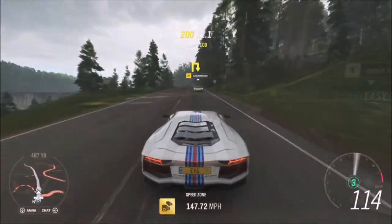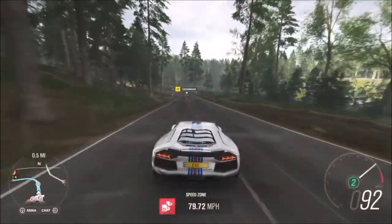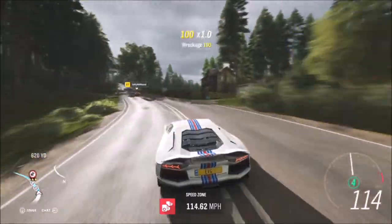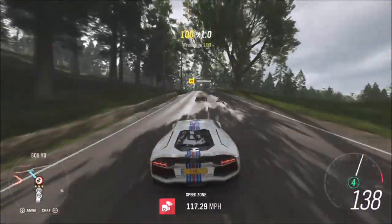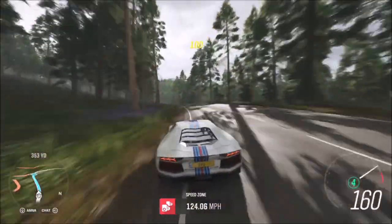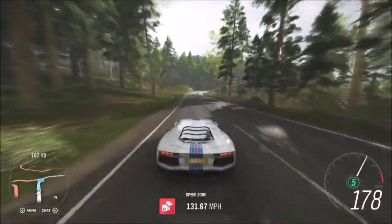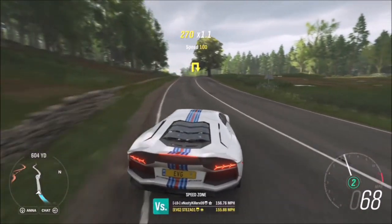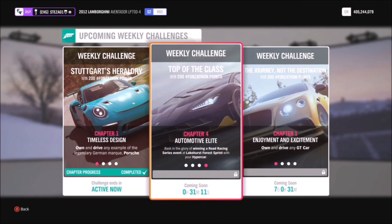If you go around it above 90 miles an hour — which you're bound to do — you'll get three stars. Then you just turn around, do it again, and turn around and do it one last time to get your nine stars. You can do it on whichever speed trap you want or three different ones, but I find this one is definitely the quickest and easiest regardless of what car you're in.